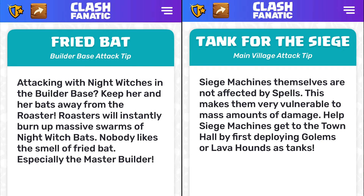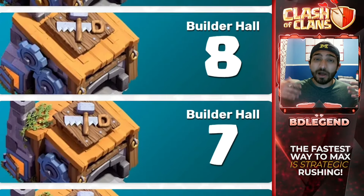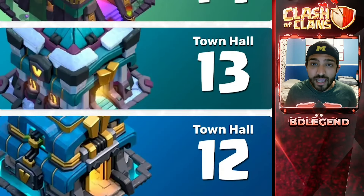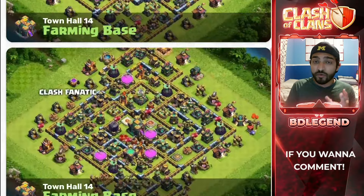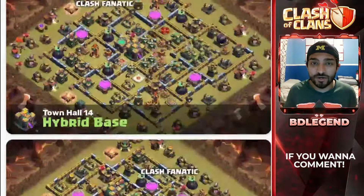On top of this, there are also attack and defense tips that you can use like flashcards. But perhaps my favorite feature of the app is the maps feature, which has updated base layouts regardless of which Town Hall level that you're at. Whether you're trophy pushing or farming, all you need to do is just go into the app, copy the layout, and then paste it right into your game.